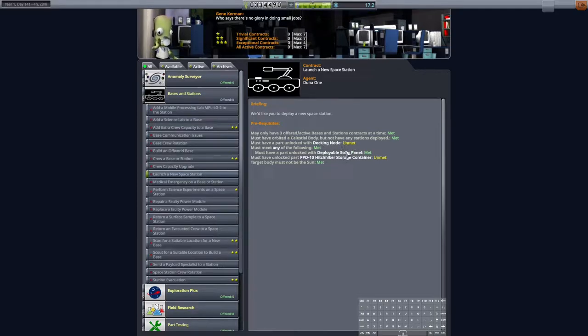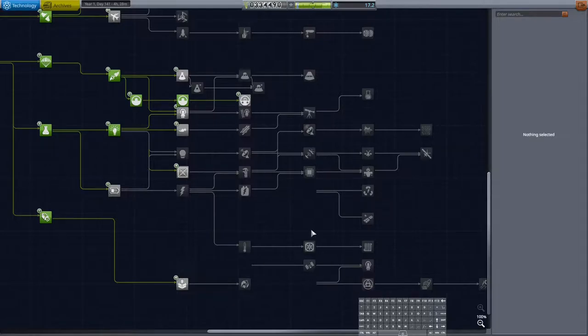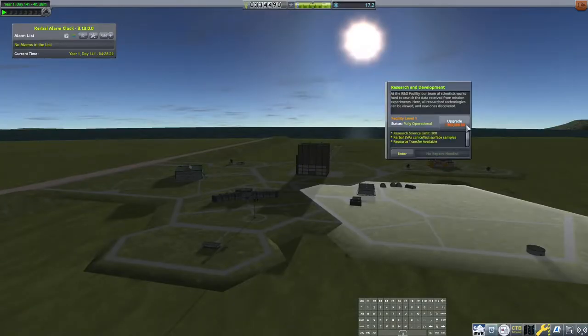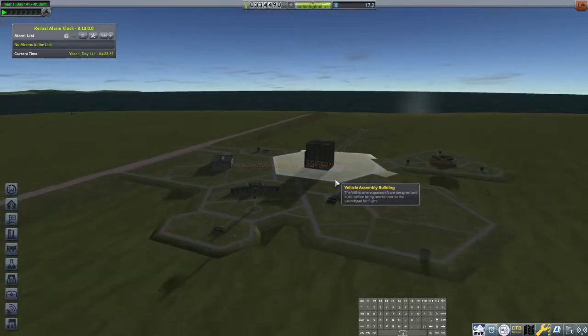The space station contracts require us to have a docking node, which we don't have yet. They also require a hitchhiker, which we haven't unlocked yet. It's buried in an empty node — could be a mod issue that strips out tech tree nodes you have no research in. The cost is 902,000, which I definitely don't have.